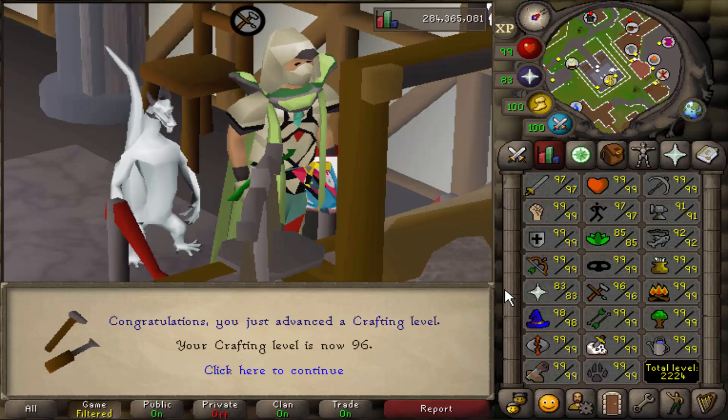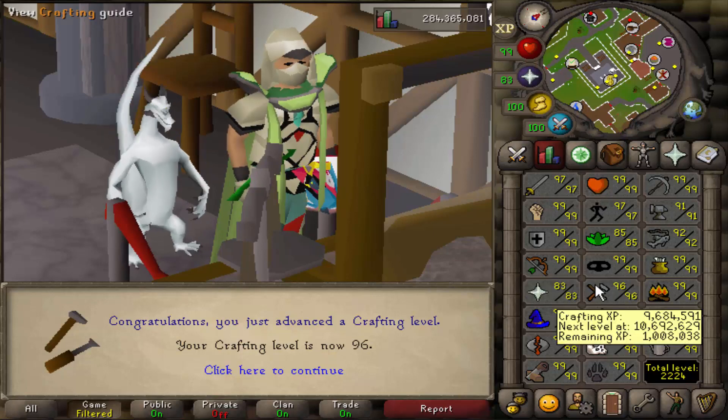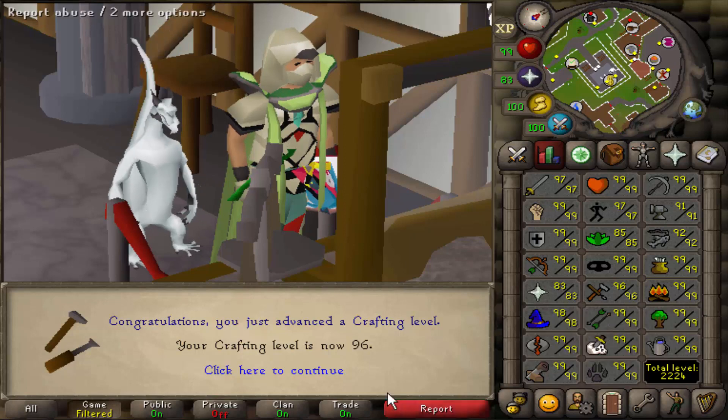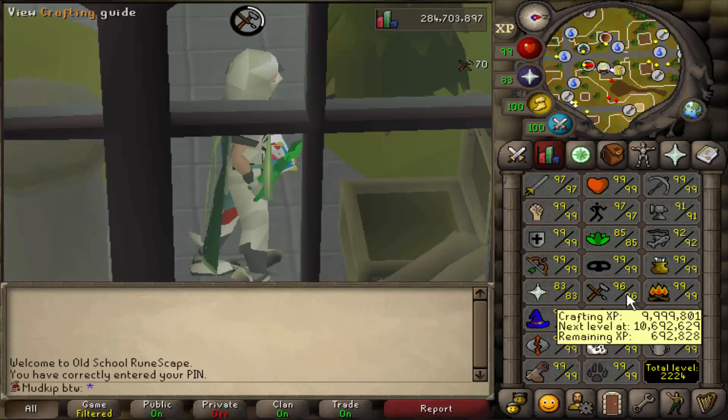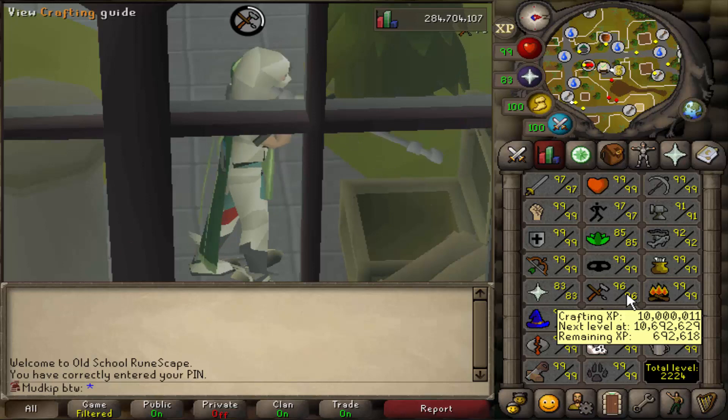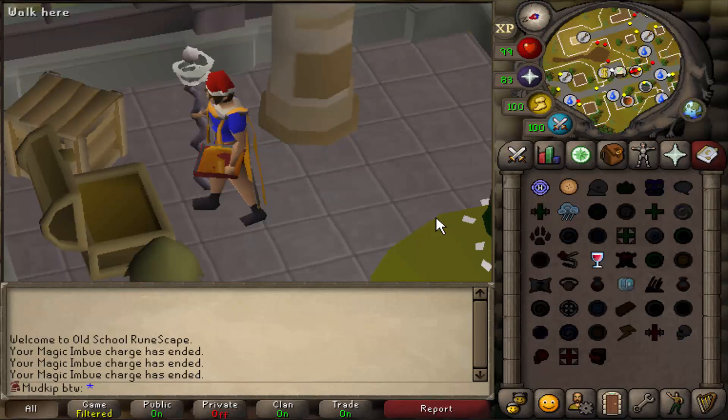We've got three more levels to go, which is 3.35 million XP left for 99 — a lot. But there's always something so satisfying about seeing the digits switch up to 10 million XP. It's a beautiful sight.